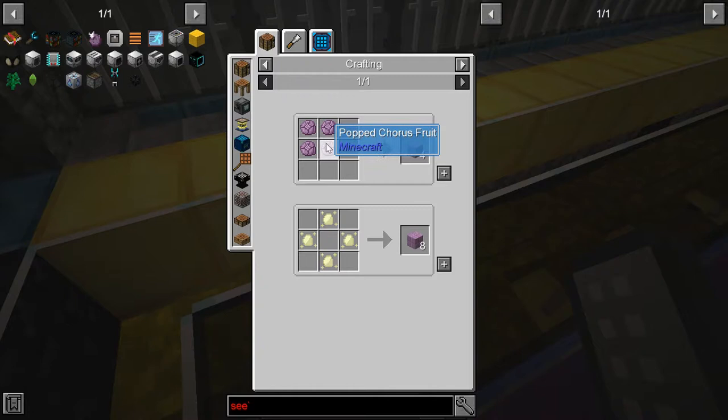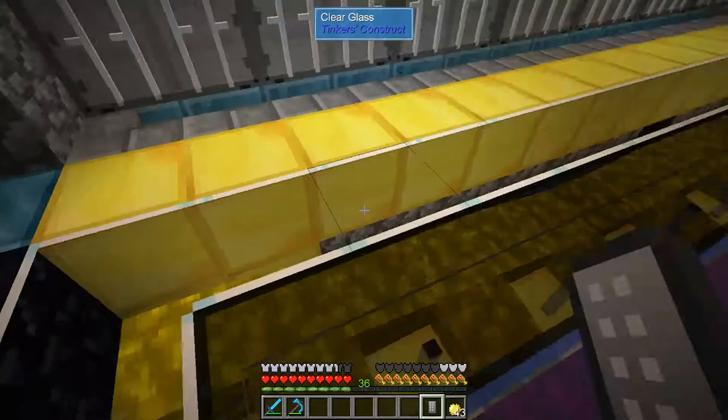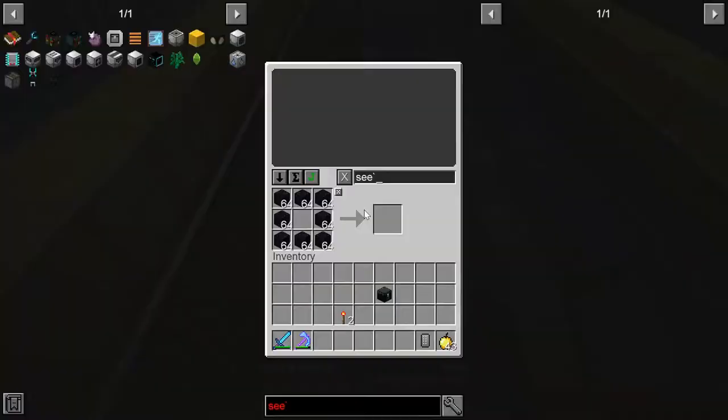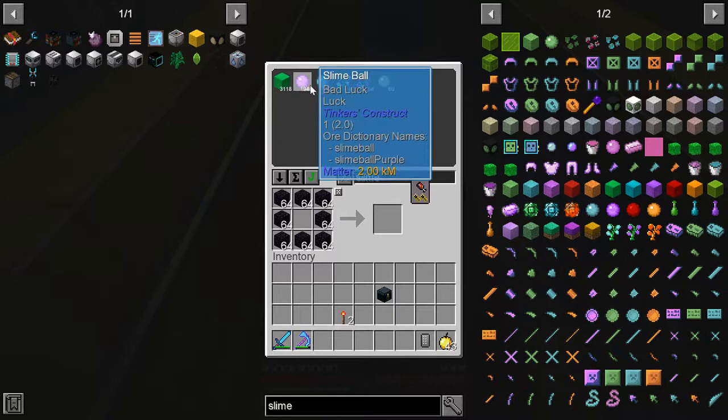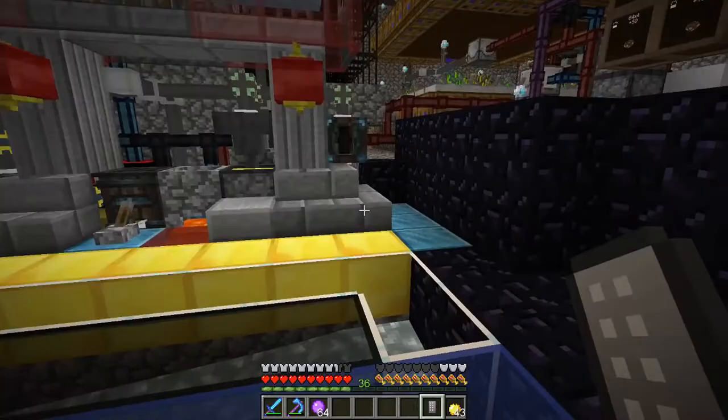But you need popped chorus fruits. To get chorus fruits, you can put an apple and some purple slime together. I do believe I have purple slime, which is made from slime balls and milk. I only have two slime types — I think the one I'm missing is the orange one. But yeah, I have plenty of purple slime.